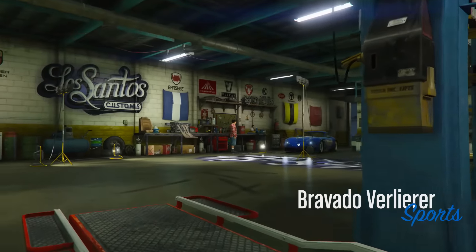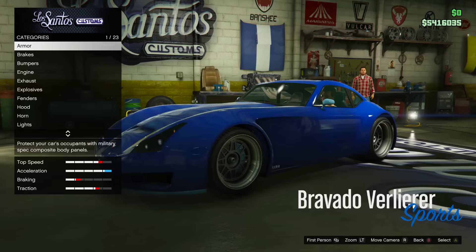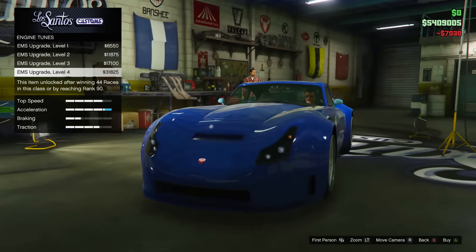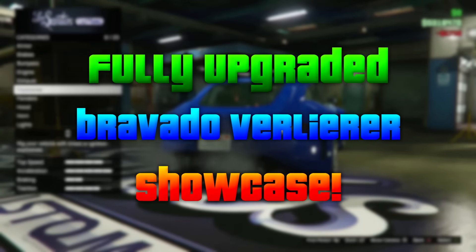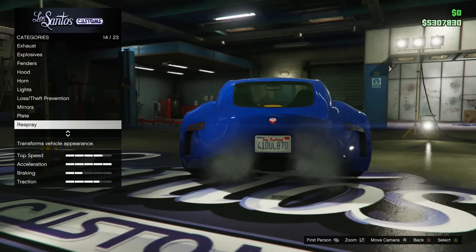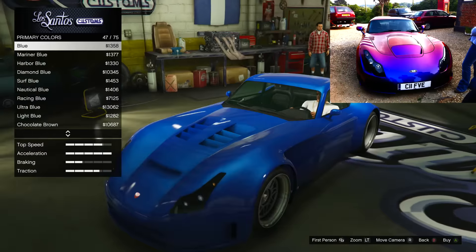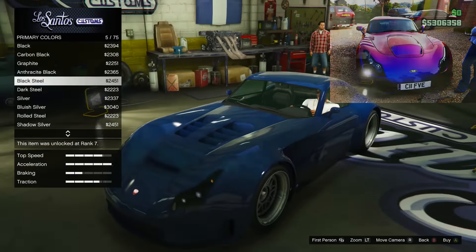This is Twister and today I'm back with another GTA Online video, fully upgrading some more of the DLC cars that came with the Executives and Other Criminals DLC. This one is the Bravado Verliera — I think that's how you pronounce it. It's a sports car and I think it's based off an old TVR model. In real life these cars came with some really wicked multicolored paint jobs, like blue and red and purple, so that's what I'm going to try and replicate.